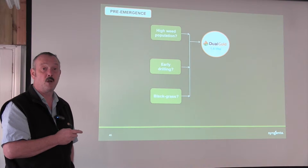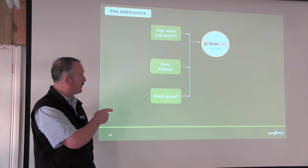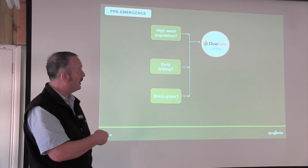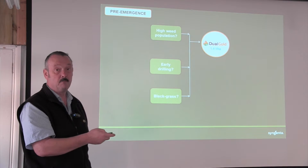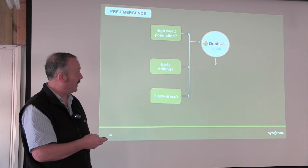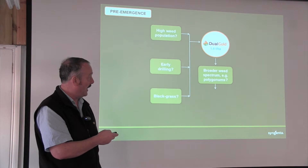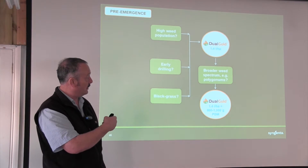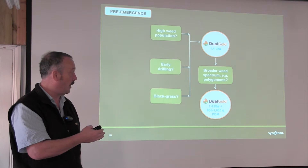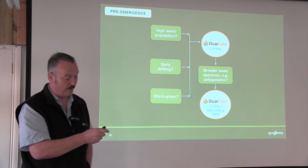Our choice would be to start with Dual Gold as the base. That will have activity on grass weeds and some broadleaf weeds, but it doesn't do everything — there are gaps: polygons, fat hen, etc., which can need plugging. We can do that pre-emergence if we wish to broaden the spectrum by adding in pendimethylene, using 1 to 1.4 litres of Dual Gold with between 800 and 1,200 grams of pendimethylene. That will broaden the spectrum of the pre-em if we want to go down that route.